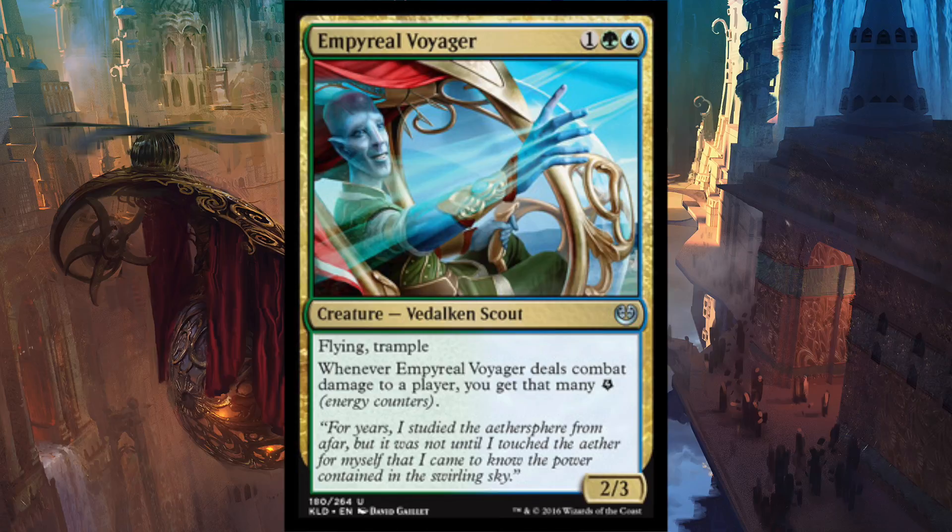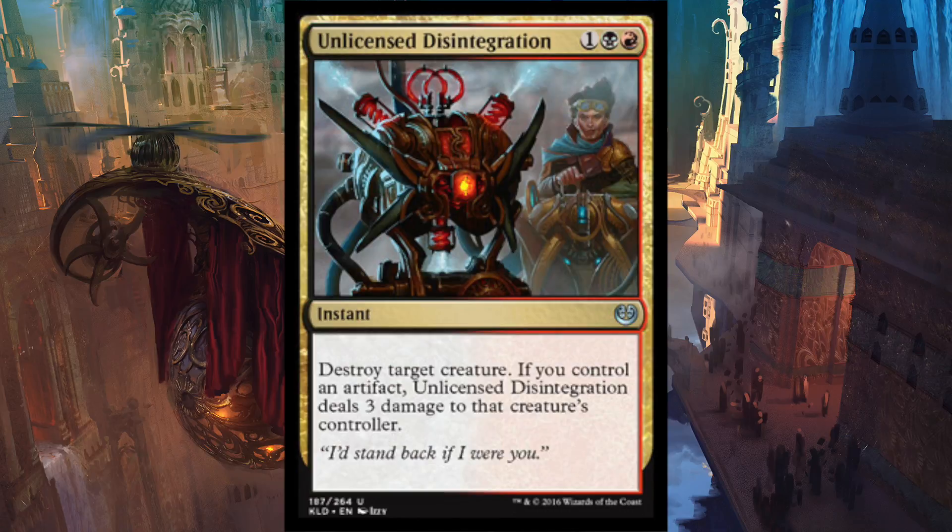Number four, we have Unlicensed Disintegration. I would probably say this is the best removal spell in the entire set. It's an instant for one red, one black, and one colorless. It destroys target creature, and if you control an artifact it deals 3 damage to that creature's controller. You don't even need to play an artifact to make this good — it already takes care of everything for 3 mana at instant speed, which doesn't get much better. It's super versatile and a lot of people are going to have artifacts, so you can deal 3 to their face as well as destroy the creature.